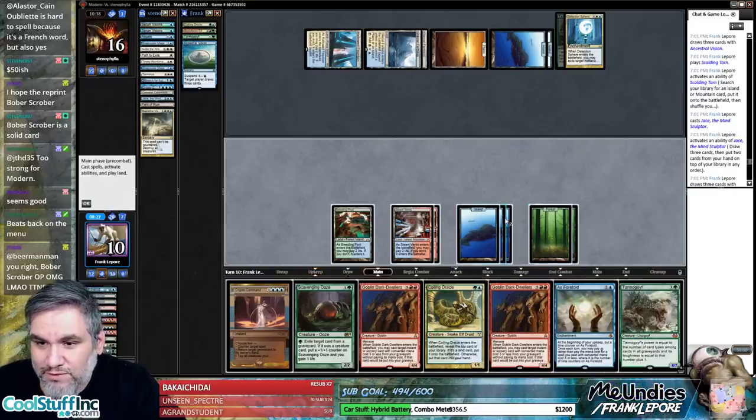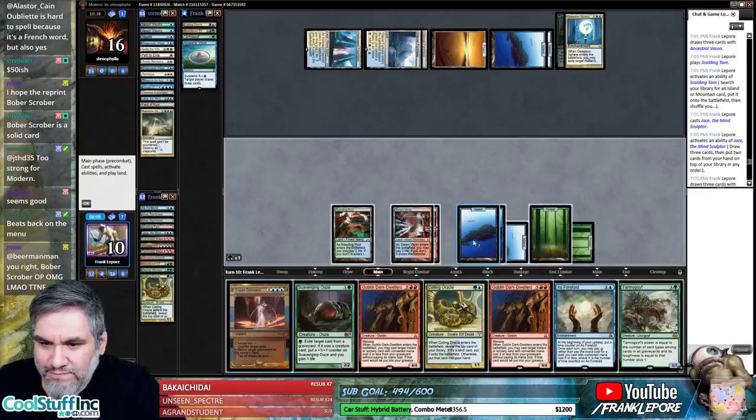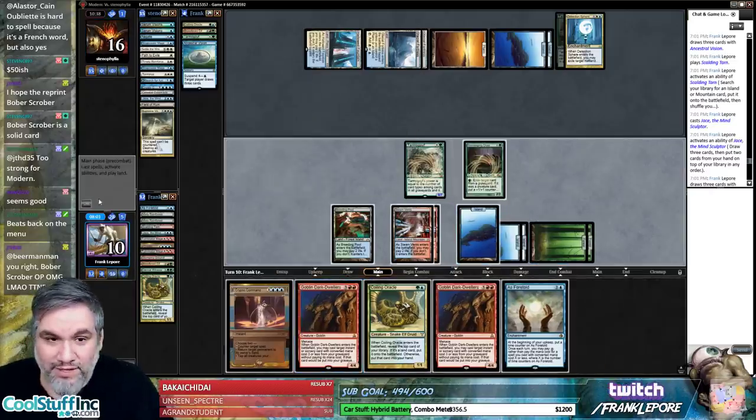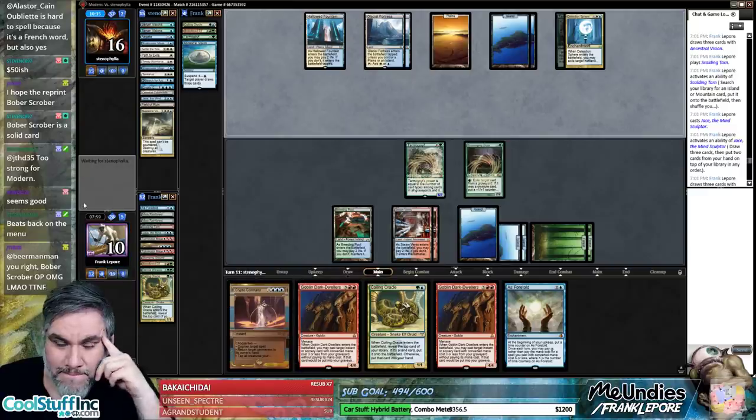We can go one, two, three, four and still keep up Cryptic Command. These Dark Dwellers though — let's go Tarmogoyf, Scavenging Ooze. We'll keep up one mana in case you have Snapcaster Boy. You have two cards in hand so our Cryptic Command is actually pretty good here.